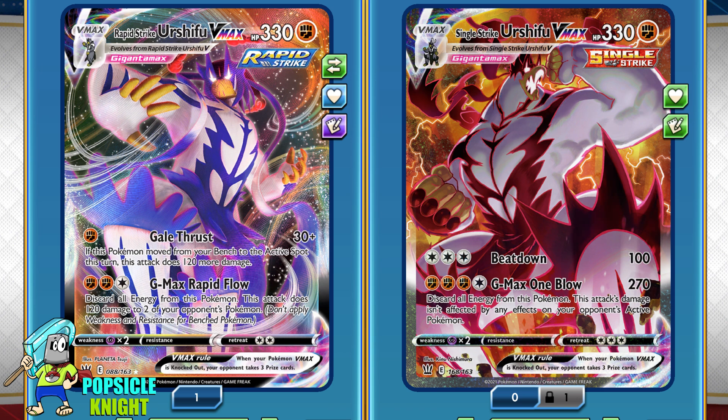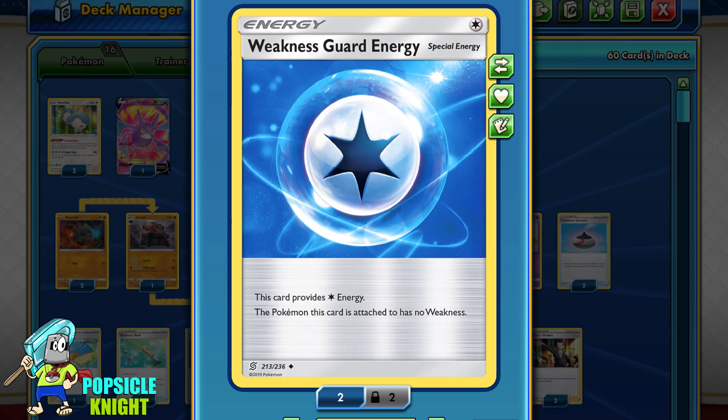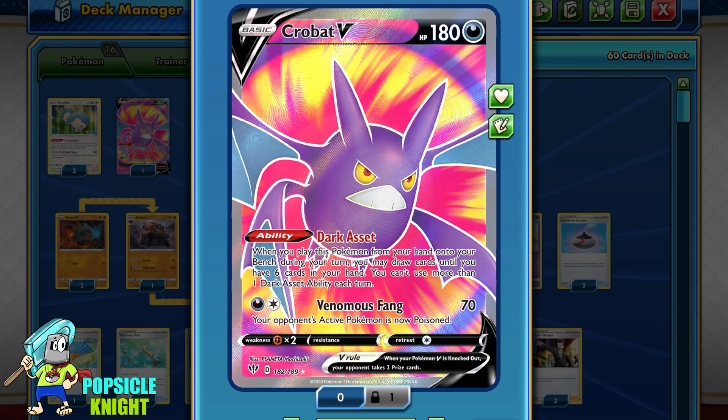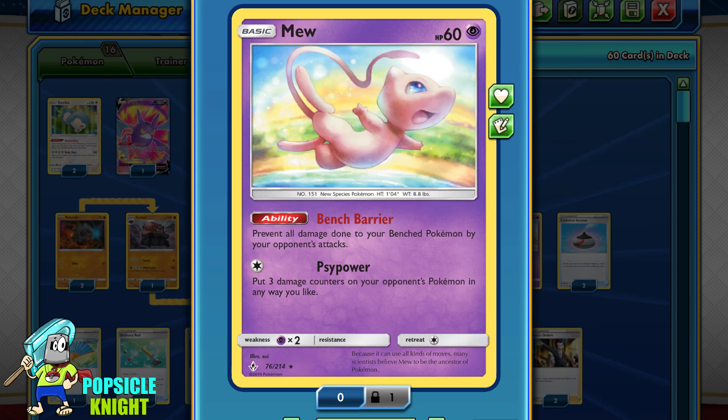The only downside to both Urshifu is their weakness to Psychic, but we can manage that with the help of Weakness Guard Energy, which removes our weakness. For my main drawing engine, I've included two copies of Gormandizing Snorlax — its ability ends your turn but helps you draw cards until you have seven in hand. I also have Crobat V for its Dark Asset ability and Dedenne GX for its Dedechange ability, and Mew for its Bench Barrier ability.